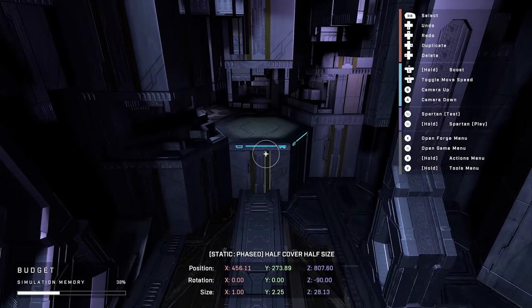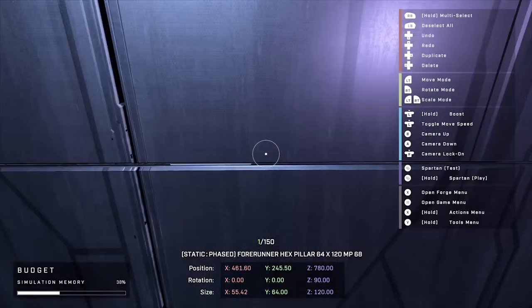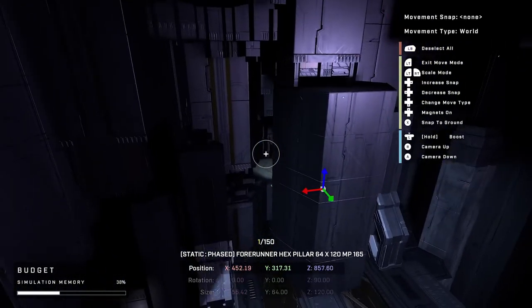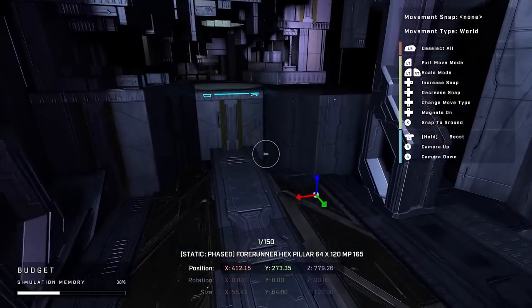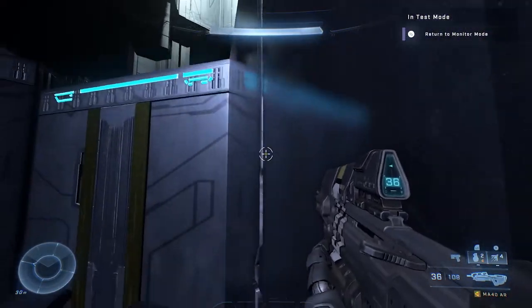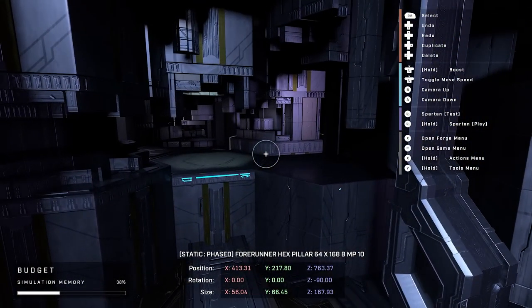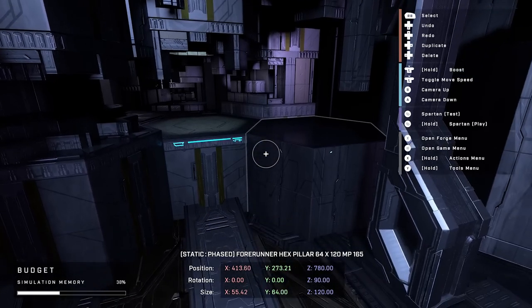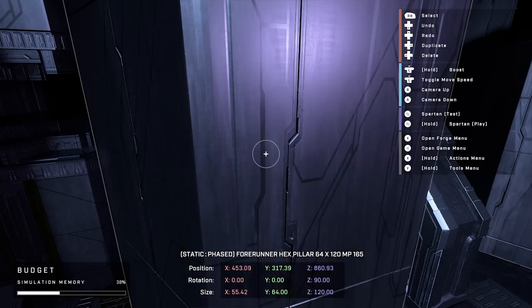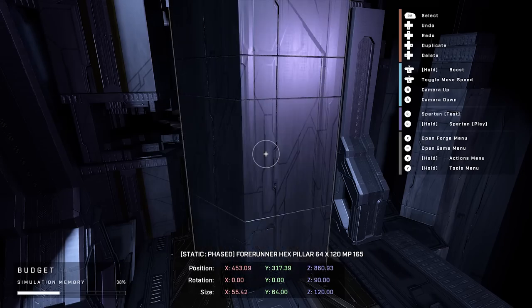Mind showing an example? Sure. So if I want to duplicate this hex right here, I can just simply duplicate it, then snap the magnet to it — and boom. That's really nice. And if you didn't like that addition, we also have undo and redo for the first time. So if I fat-finger something, I can just click undo and it'll go back through the steps. Or if I want to put it back, I can hit redo.